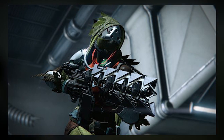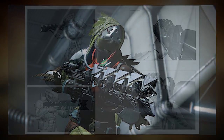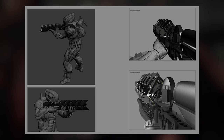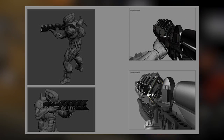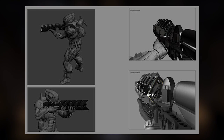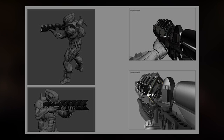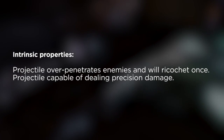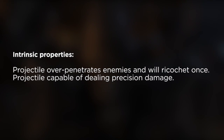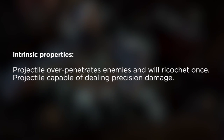We also get a look at the upgrade path for the Sleeper Simulant and how exactly you're going to be able to upgrade this weapon over time. The Sleeper Simulant has an intrinsic property that is unlocked immediately upon acquisition: projectiles over-penetrate enemies and will ricochet once, and projectiles are capable of dealing precision damage. It's cool to see it starts off with a perk already there for you.